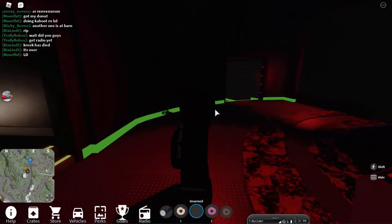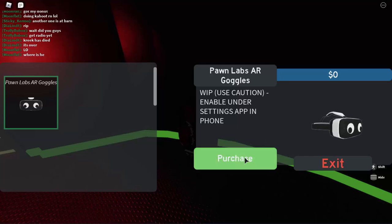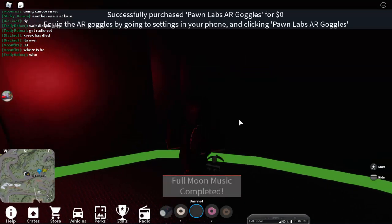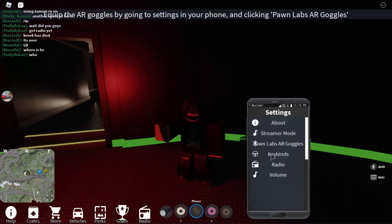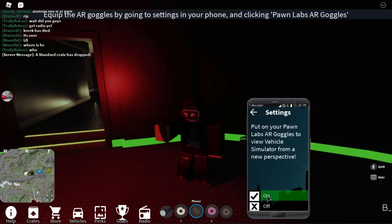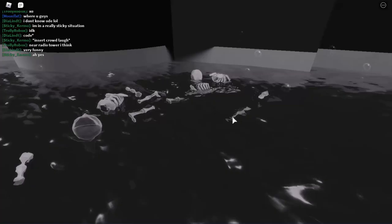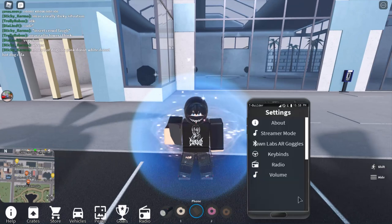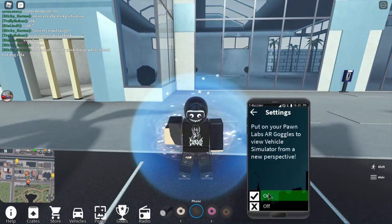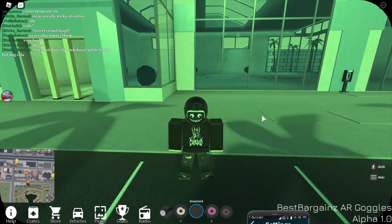Stand in the lift and it'll take you to the bottom floor — the secret hideout. Once inside the secret base, look for some goggles placed on the floor. Collect them, click purchase — they're zero dollars — click the tick and you'll get them. It will say 'Full Moon Music Complete.' Then open your phone, go into settings, and click on Bluetooth Labs AR Goggles to wear them.